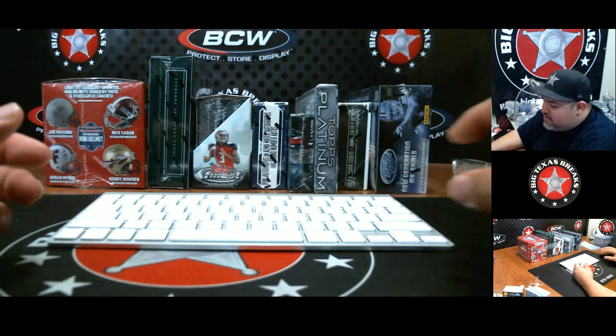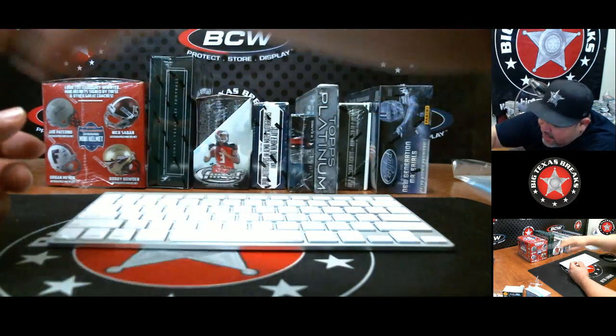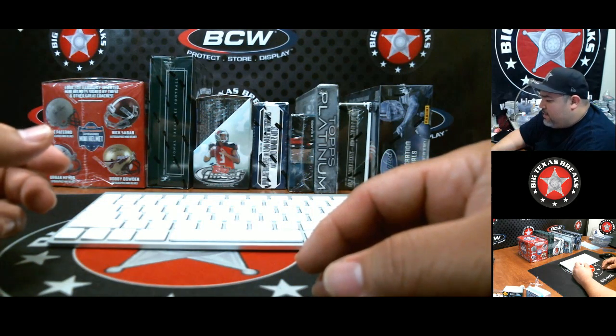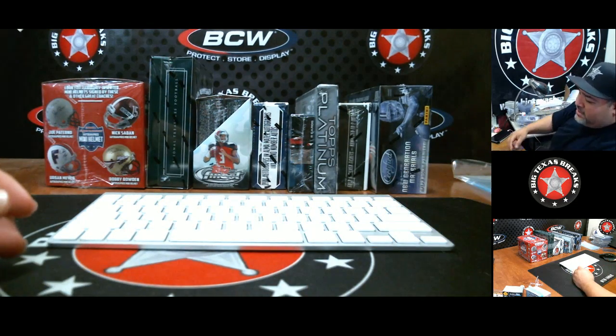What's up everybody, Big Texas Breaks here doing an NFL one through eight box mixer break. Some of the big dogs are in this, of course the mini helmets — cool big potential with the 14 and 15 Contenders.